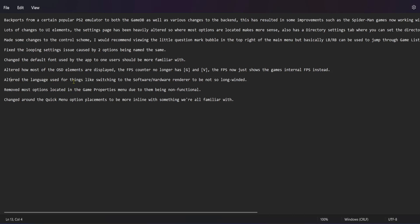Altered the language used for things like switching to the software or hardware renderer to be not so long-winded. Removed most options located in the game properties menu due to them being non-functional.